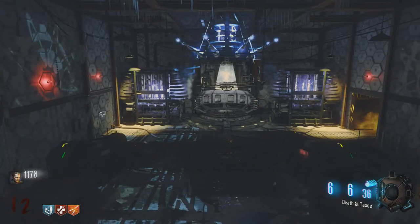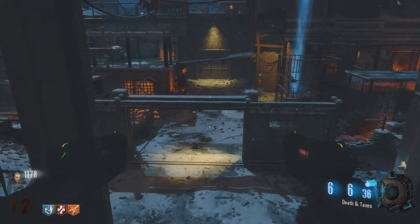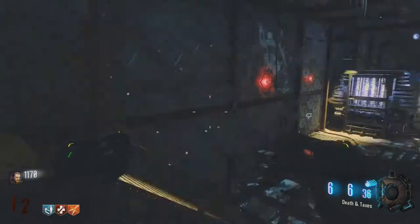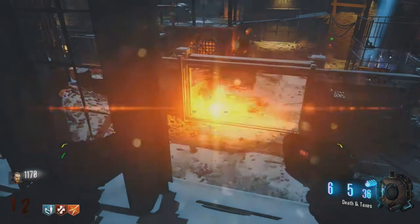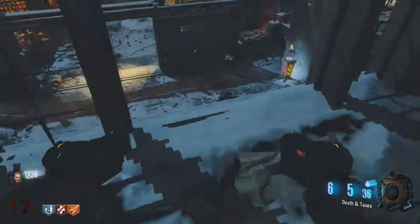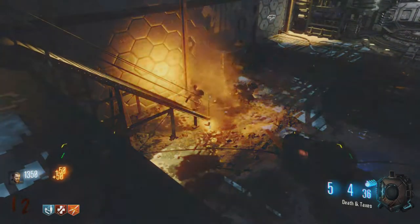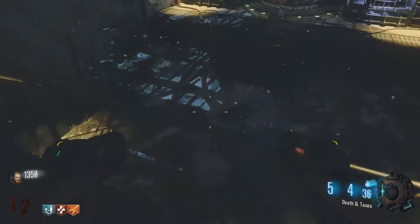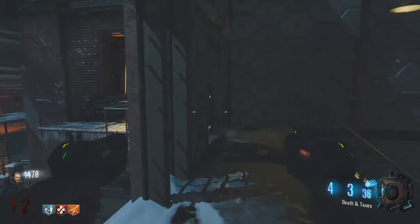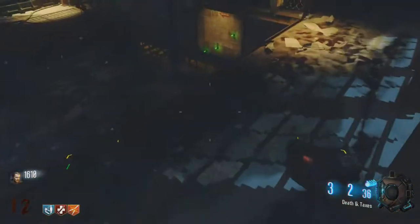The teleporter pads will re-teleport you to the home base for, I believe, 1,500 points. So if you get trapped in a room like this, you can always run over to the teleporter and teleport back — it brings you back to the power and pack-a-punch machine. I really like these guns — how much fun is that?